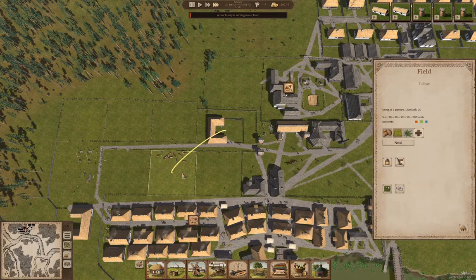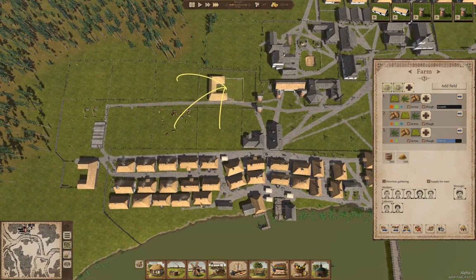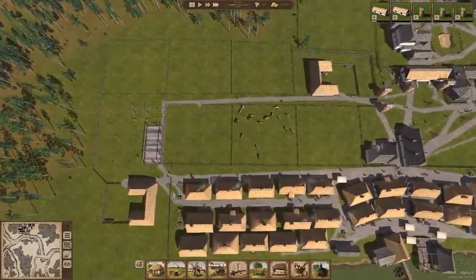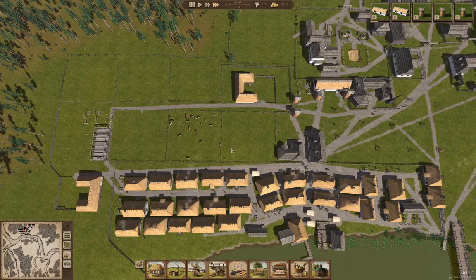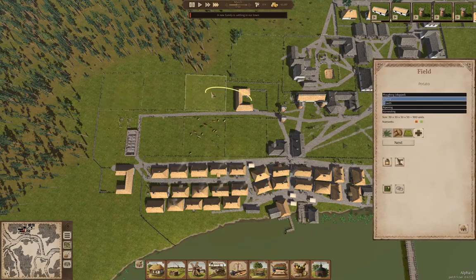We have cows on the field. We had a new family come in — that's good, we have families coming in. We still have two houses available. We've got cattle in the field — they do a little bit of fertilizing. That's why you want to use a fallow field. If I've done my scheduling right, we're going to have two fallow fields. That one's fallow — so we've got two fallow fields.